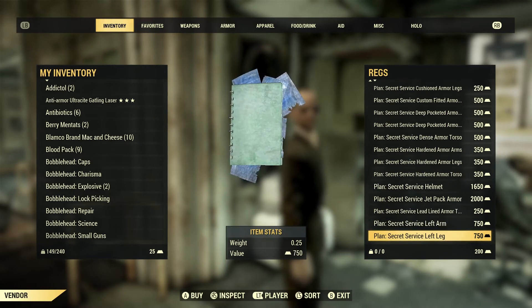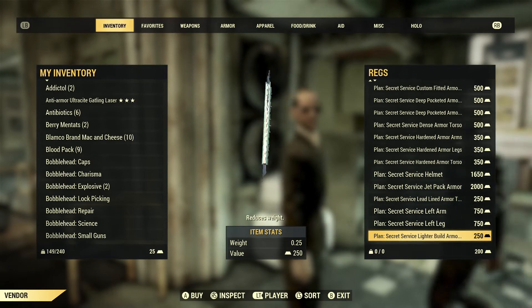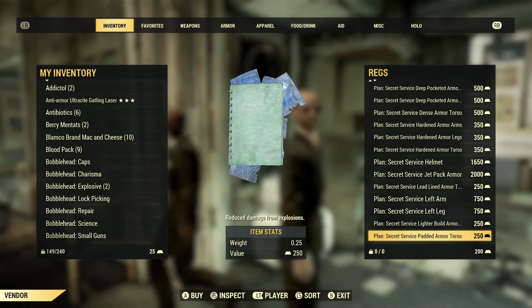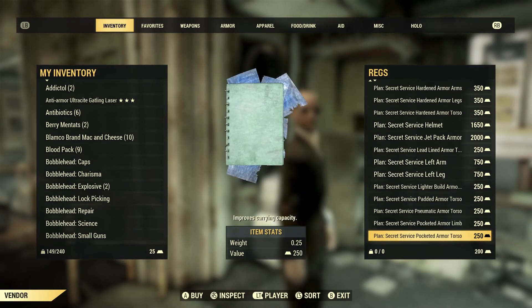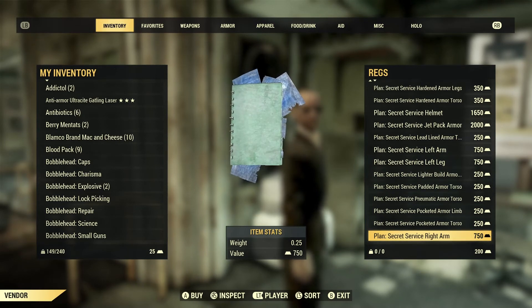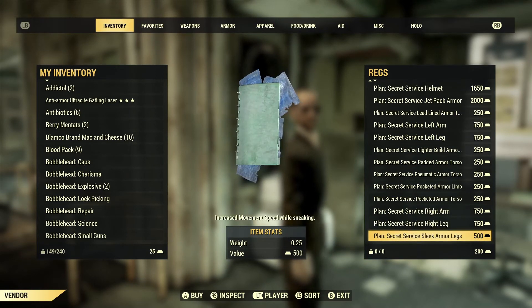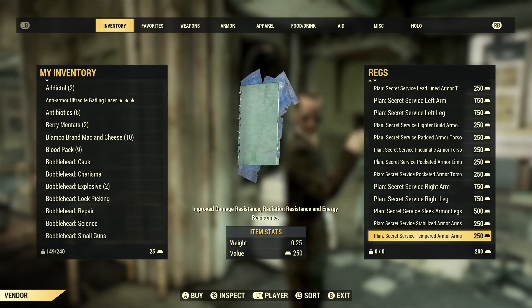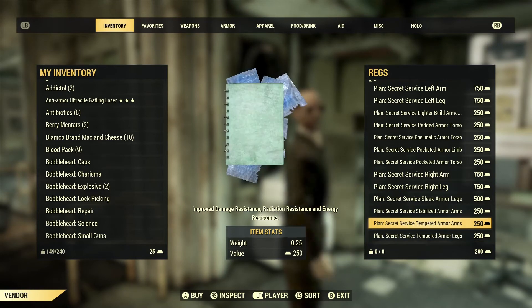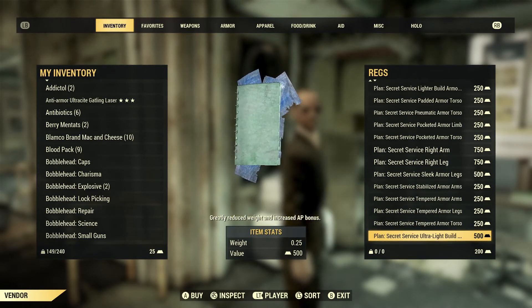The Secret Service lid-lined helmet, left arm, and left leg are both 750. Lighter build, padded armor, muffled armor, and multiple pocketed armor variants are available. Right arm and right leg are 750 each. Sleek armor, stabilized armor for arms and legs and torso, tempered armor, and ultra light build are also in the list.